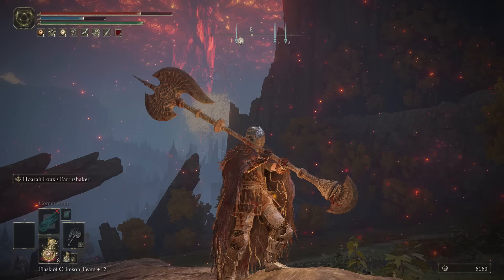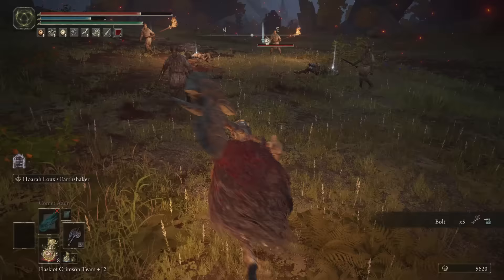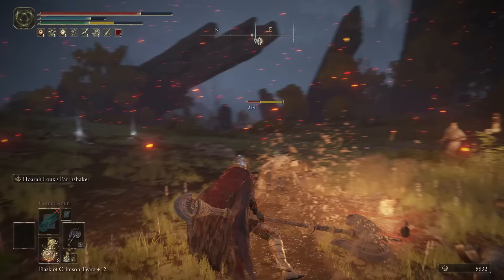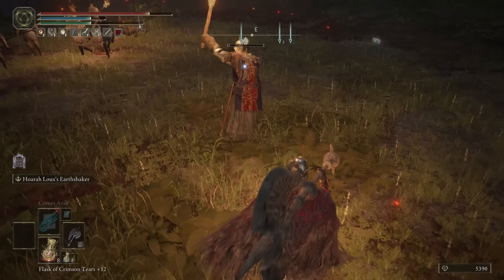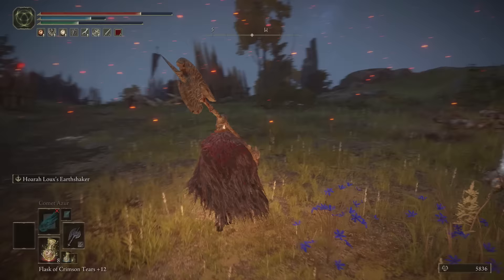This is the Golem Halberd, and it's got the highest strength requirement of any rare weapon in the game at 36. If you primarily level up strength, this weapon is a beast. It's got incredible range whether you're using the R2 attack or sprinting then attacking, but a great strategy is to use the Raptor's Black Feathers armor to raise your jump attacks — then you can jump all over the place with this heavy halberd. According to the description, it's a great halberd of black stone crafted by a civilization now gone to ruin.